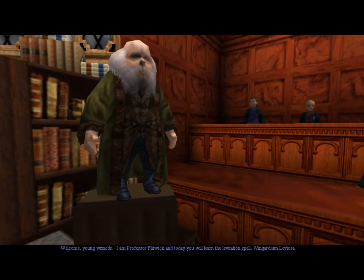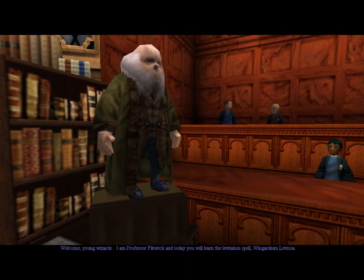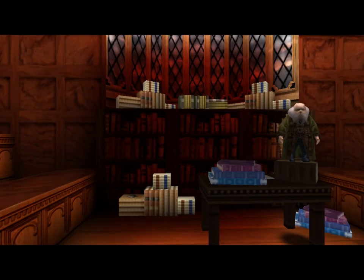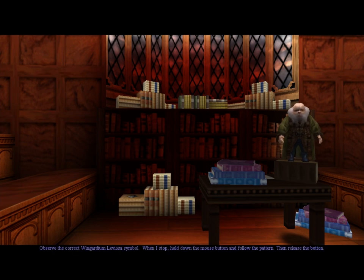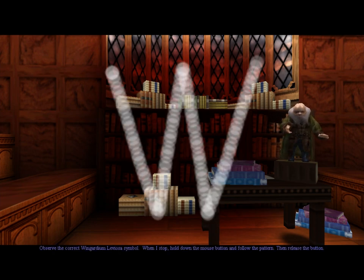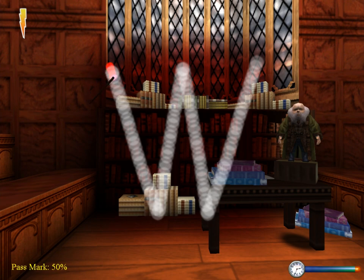Welcome, young wizards. I am Professor Flitwick. And today you will learn the levitation spell Wingardium Leviosa. Ha, called it. Observe the correct Wingardium Leviosa symbol. That is not a swish and flick — it's supposed to be swish and flick. Remember, it's not Leviosa. It's Leviosa. Not Leviosa.